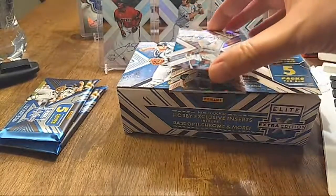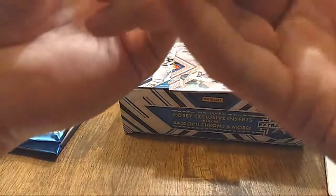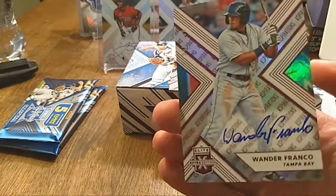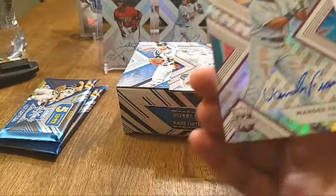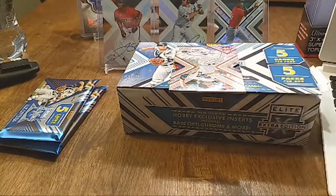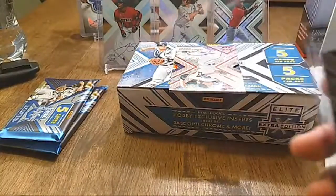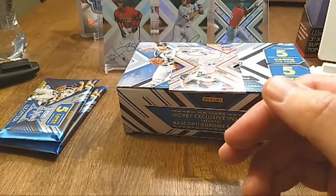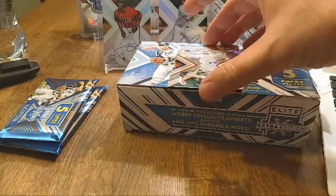This is why I do this stuff — we actually got the top prospect for Tampa Bay Rays, Wander Franco autograph, number 90 out of 100! That is a beautiful beautiful card. This is one of the reasons I was hoping to open this product. Let's put that in a case — that is very cool. Wander Franco autograph in the first box, wow, that is pretty awesome!